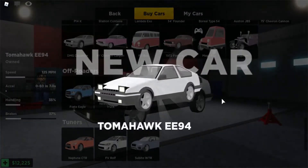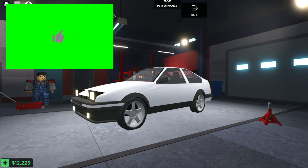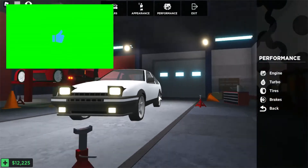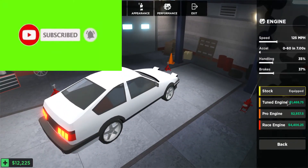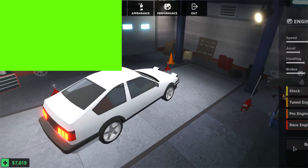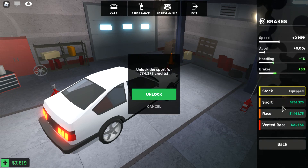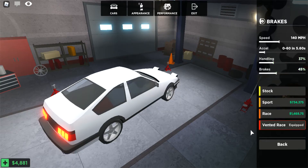Let's unlock this car and go ahead and customize it a little bit. The overall design is pretty good so I'm not gonna touch that. Let's go ahead and buy a race engine to make it a little bit faster, and for the brakes let's buy a good brake — it will be pretty good.